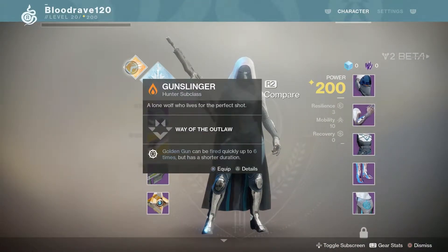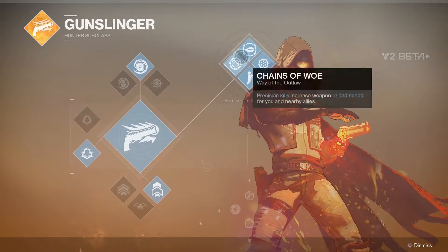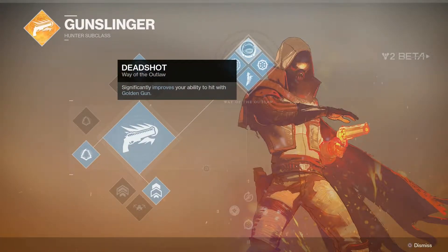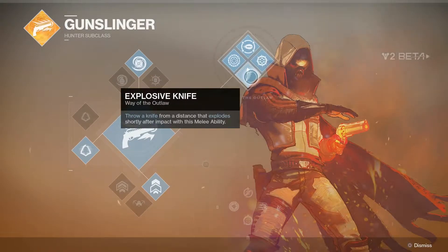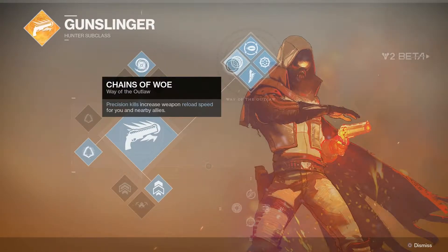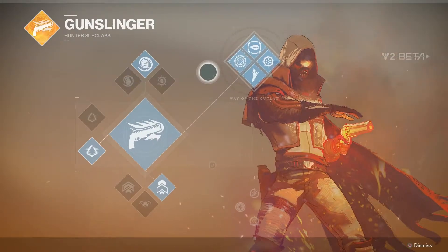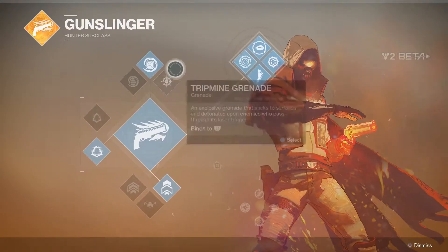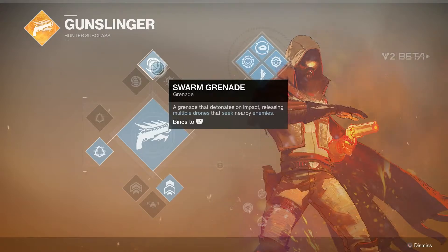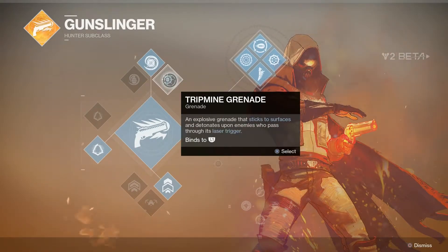Okay, got Gunslinger. It significantly improves your ability to hit with Golden Gun. Six Shooter — Golden Gun can be fired quickly up to six times but has a shorter duration. Throwing Knife — throw a knife from a distance that explodes shortly after impact with this melee ability. Precision kills increase your weapon's reload speed for you and your nearby allies — very nice. That could be synergistic in group or raid gameplay.